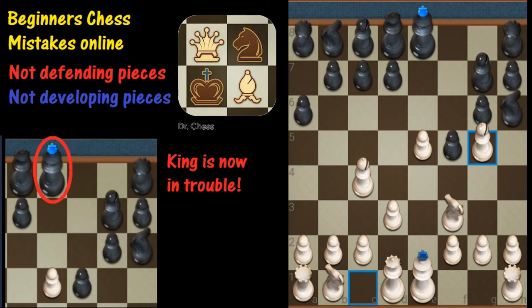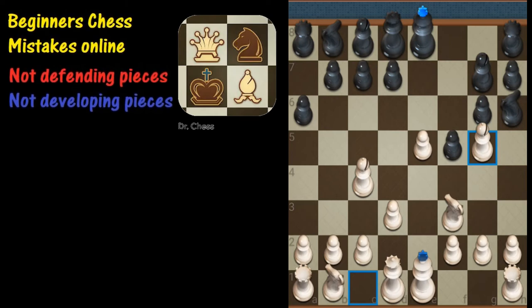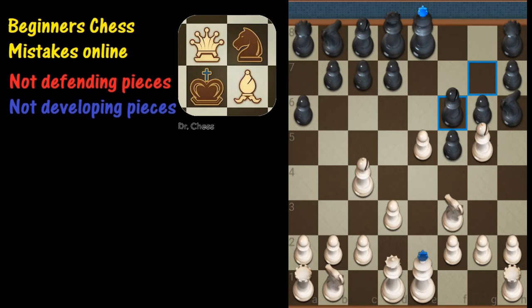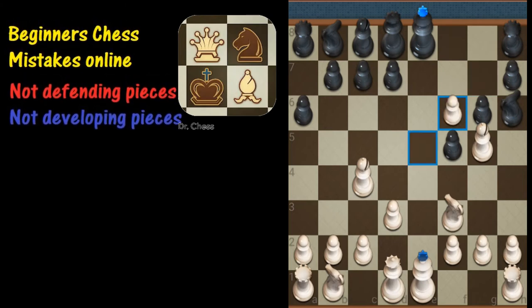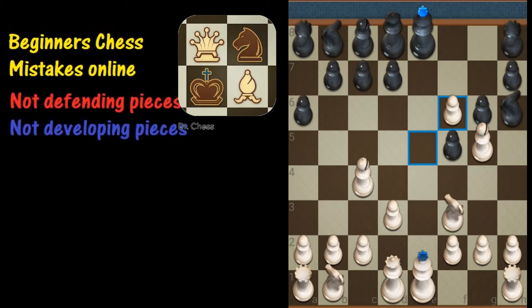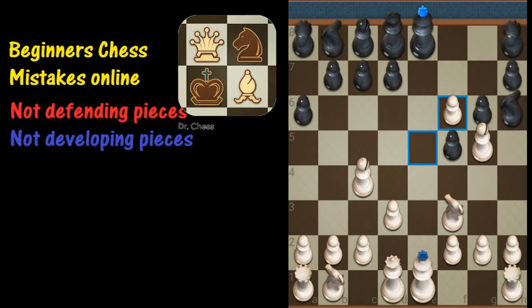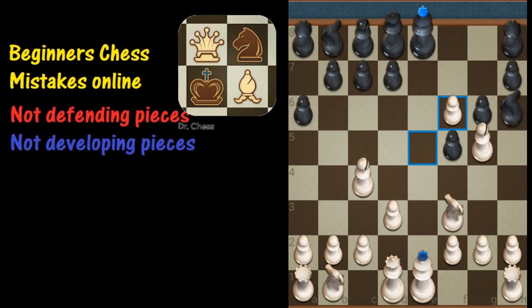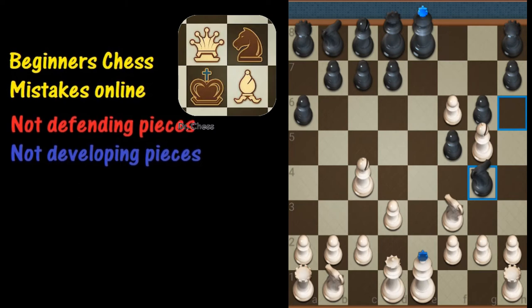I'm not really looking to do an exchange so much as I'm looking to have Black defend, and I'm looking to take that pawn on e5. Black defends right there, capturing with the pawn. The bishop on g5 is protected by the knight on f3. Black has the problem of trying to remove that pawn, so Black decides to play the knight to g4.